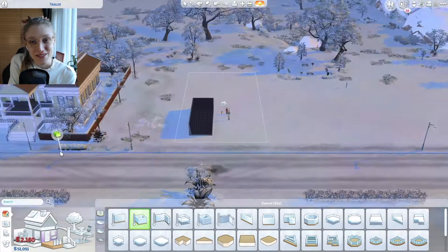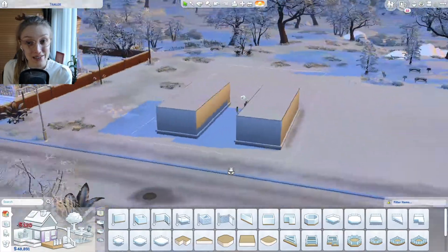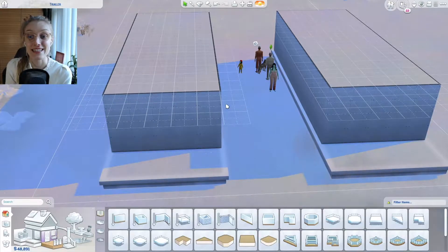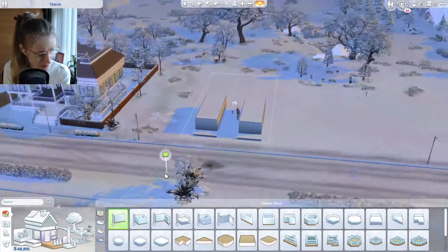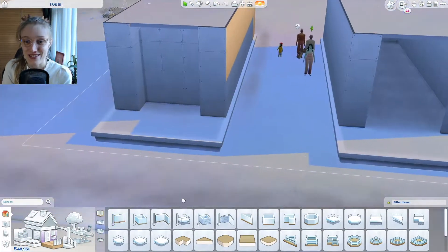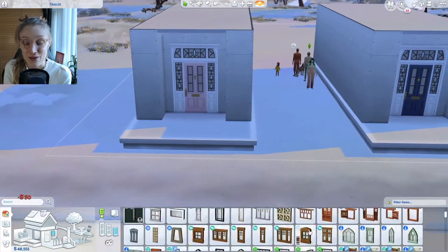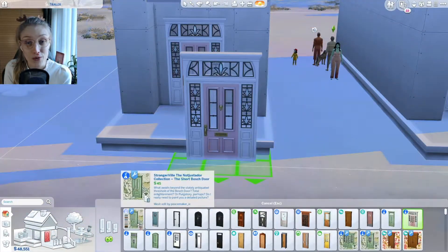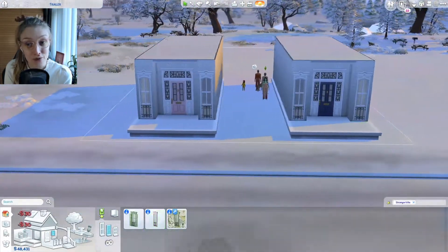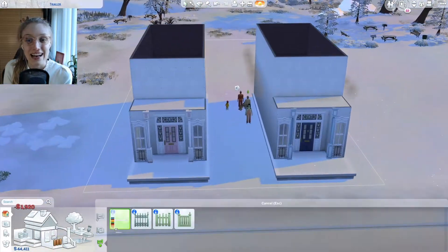Hello everyone and welcome back to the Build New Crest Legacy Challenge with me, Gabby. Welcome back if you're returning. We are building two houses today for Bailey and Sammy — they are current legacy challenge Sims. I decided to get rid of the micro home and just build them their own proper home. They will still live on the same lot but now have their own respective houses.